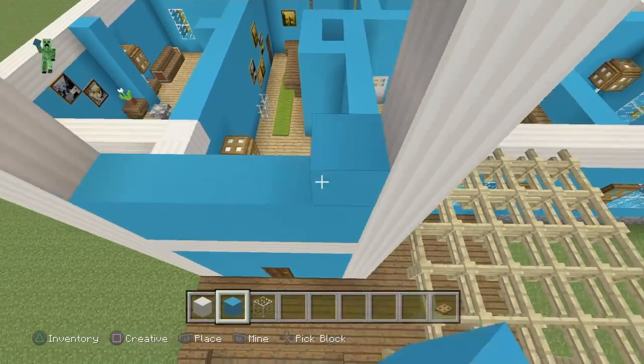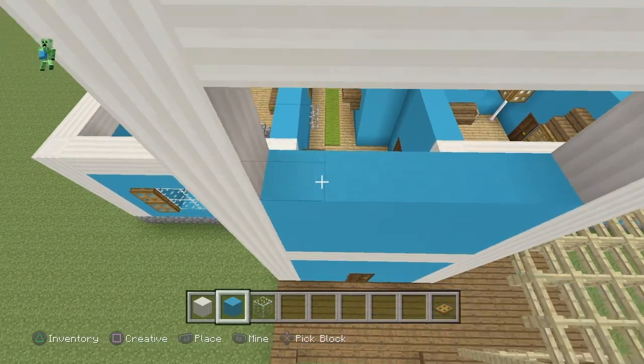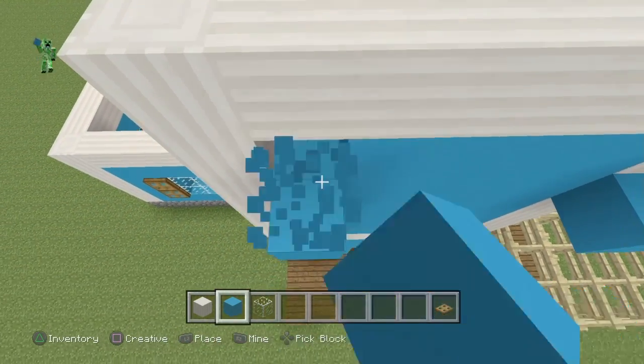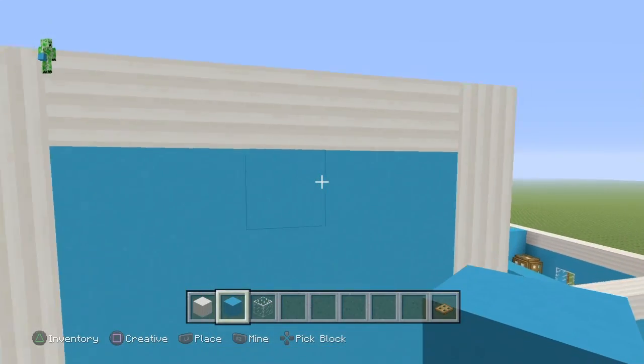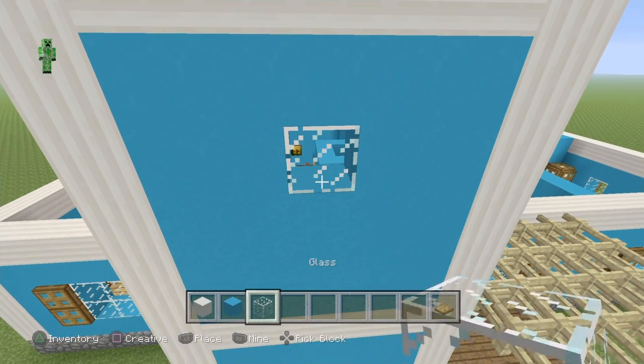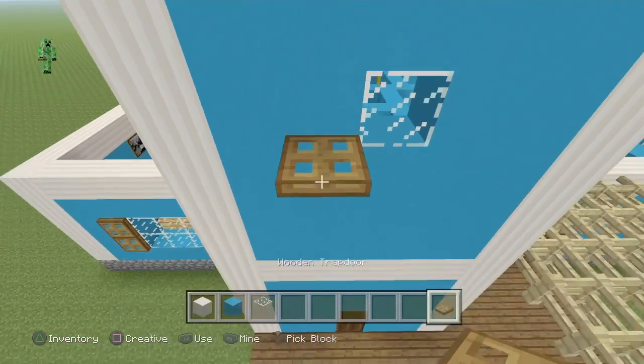Ignore those two extra blocks. Then we're going to come to the top in the middle, drop down one block, and place a piece of glass followed by two trap doors on the sides.